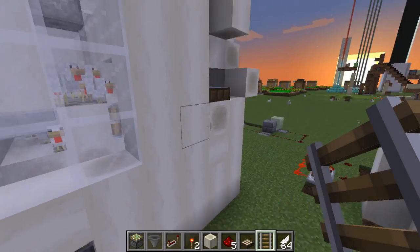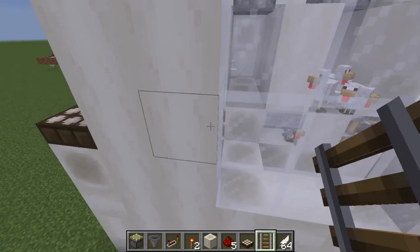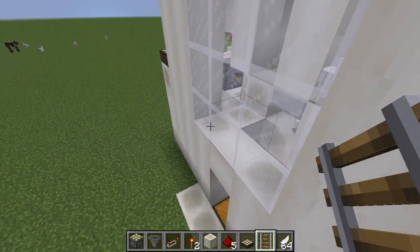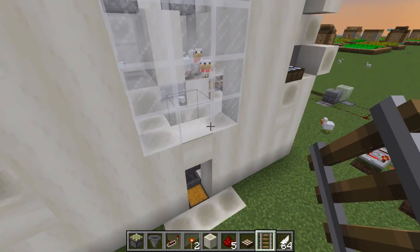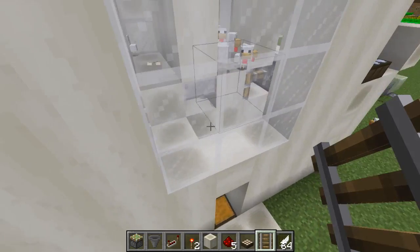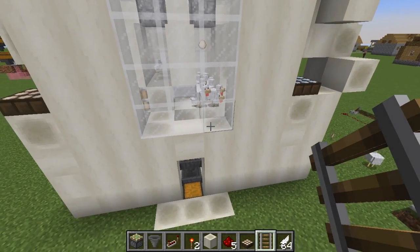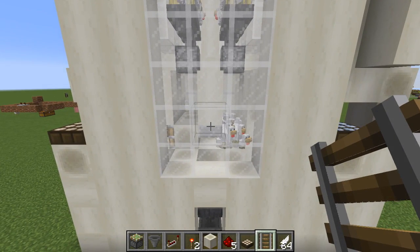Here I have a piston system that uses daylight sensors to push pistons in toward that half slab. I have one set to detect day and one set to detect night, so they're not on the same timing. At regular intervals the pistons push the chickens into the half slab, and the fully grown chickens will suffocate and die.